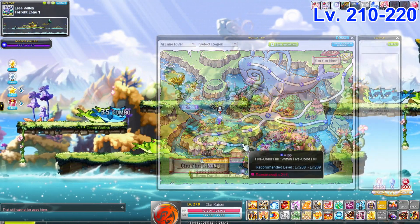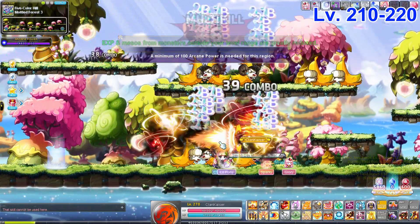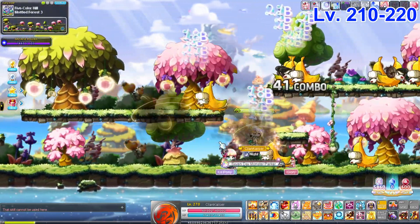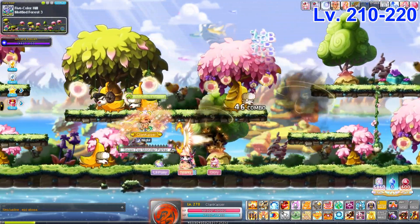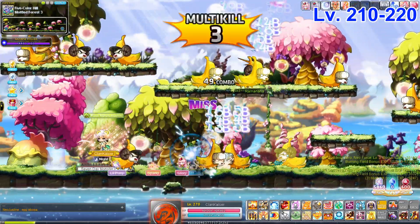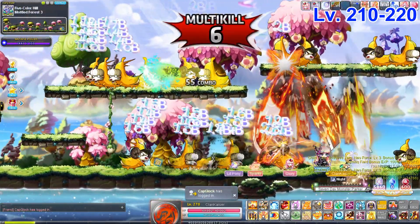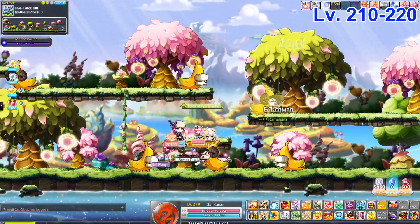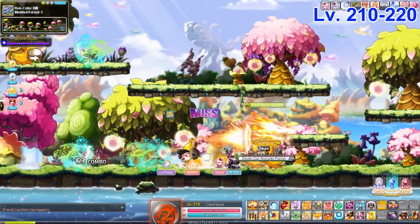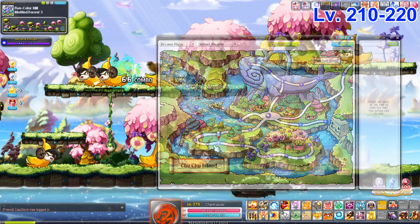Next we have Model Force 3. Bear with me on some of these names since I don't train here too often. Same concept as Eastern Cave Path 2 and Western Cave Path 2 — go left to right. There are two levels of platform: one on top, one on the bottom. It's pretty good for Evans since you can just teleport without getting stuck jumping between platforms. Overall a very good map for classes similar to mine.